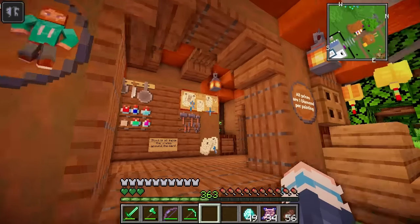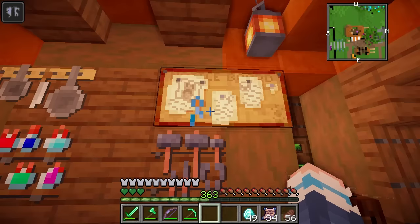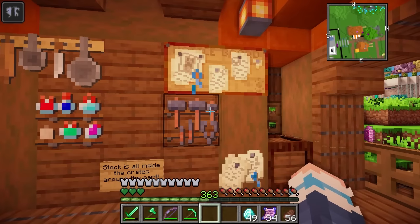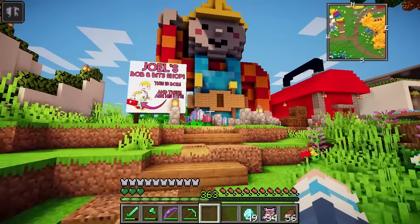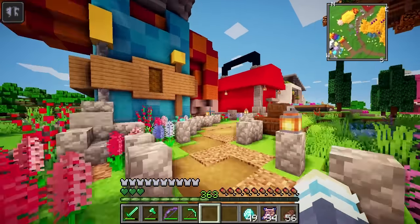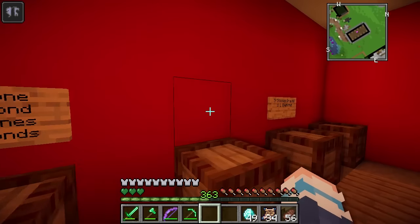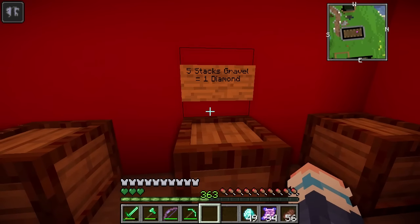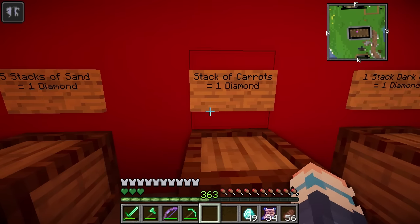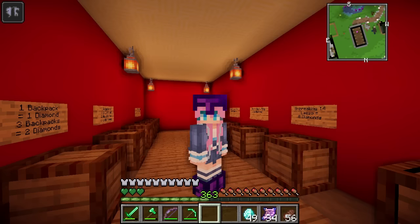Over here we've got Fwip's home decor. All prices are one diamond per painting — these are so cute. There's also a notice board; I want a notice board in my house. Let's get one. Let's also check out the Bob and Bits shop to see what Joel is selling. Oh my gosh — Bob scrolls, backpacks, waystones. Let's get three waystones for two diamonds. He's also selling gravel, sand, carrots, dark prismarine. What an unusual collection of items.